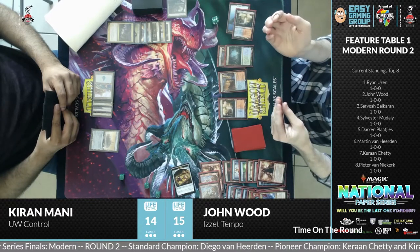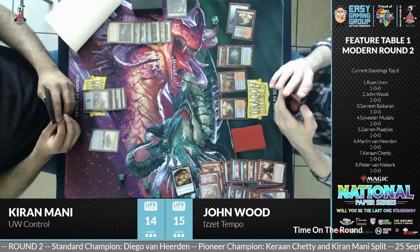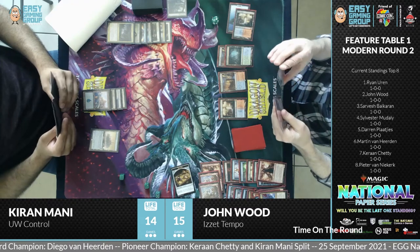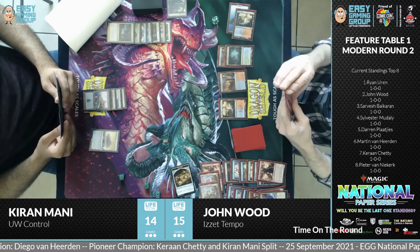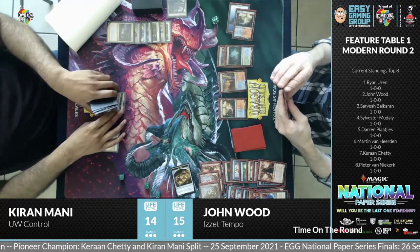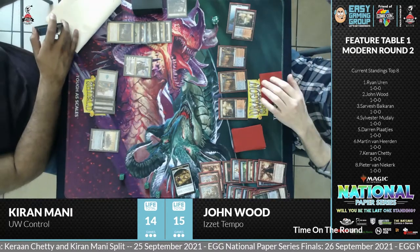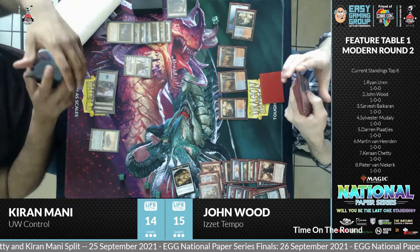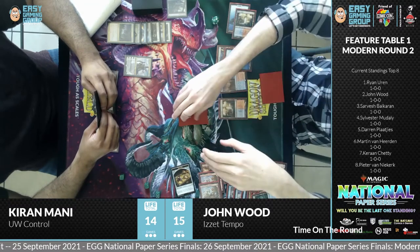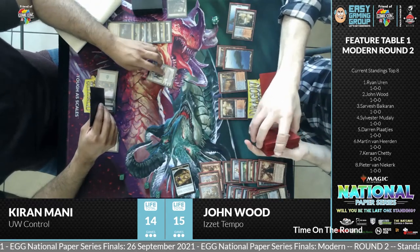Expressive Iteration played a huge role in the Ascendancy decks during Pioneer yesterday. John passes the turn to Kiran. Looking at the board state, it's obviously looking very good for the Blue-White Control. John has two graveyards — one separated for instants and sorceries, another for non-instants and sorceries. There's a creature in his main board that exiles instants and sorceries from the graveyard when it enters, making that creature bigger and reducing its mana cost. Players keep this visual separation so they know how many cards they have of each type.